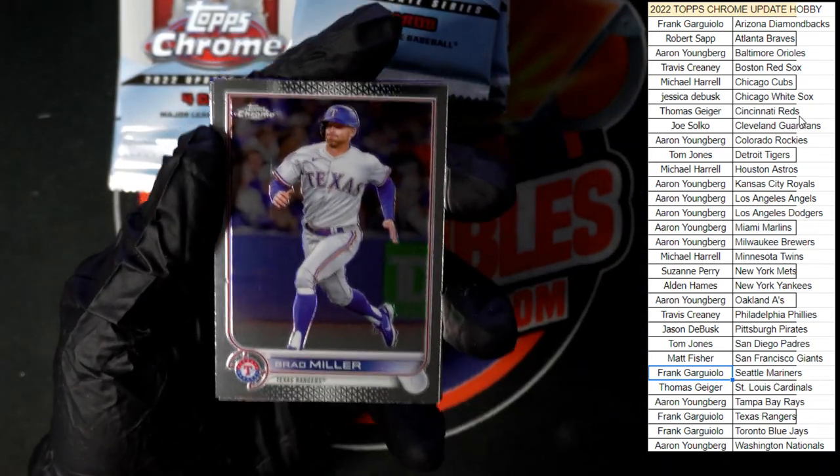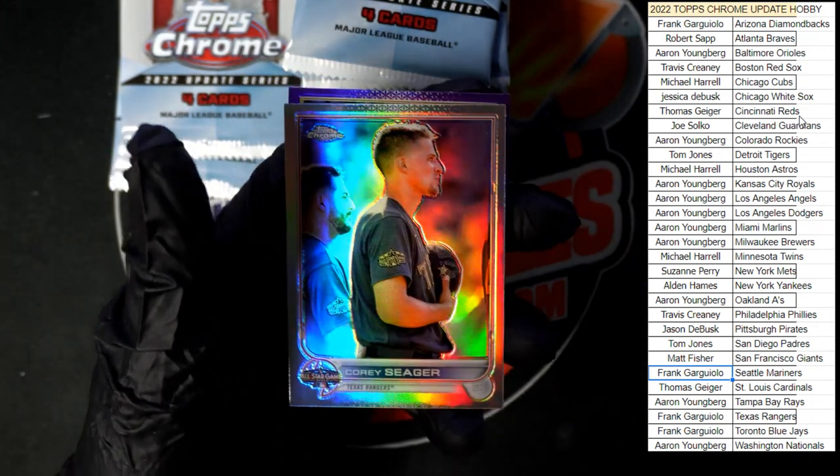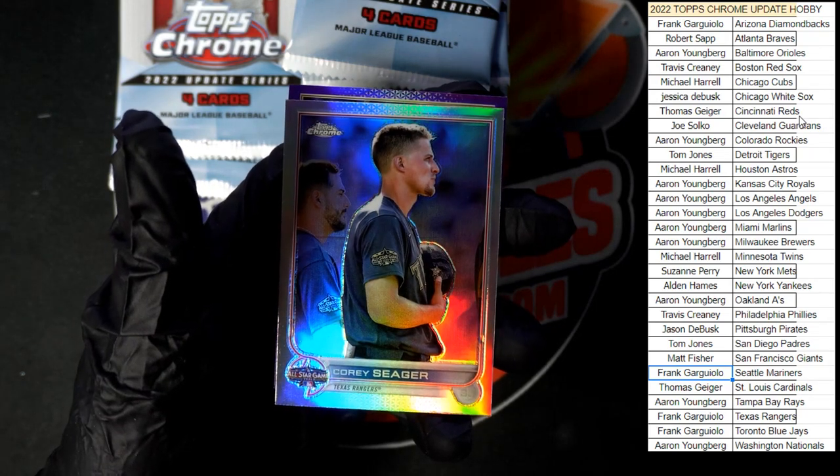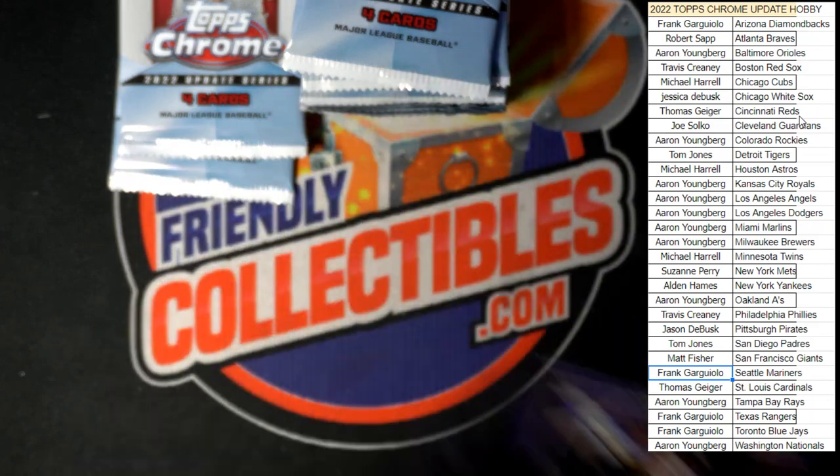All right, Miller starts off this pack, Paredes, Corey Seager — that is the refractor version right there going to the Rangers — and Luke Voigt, with the Padres in purple.